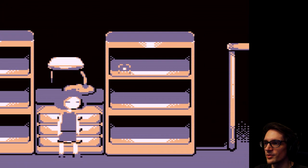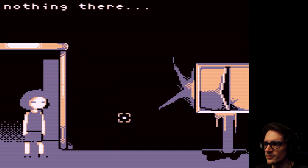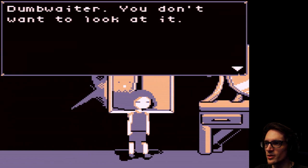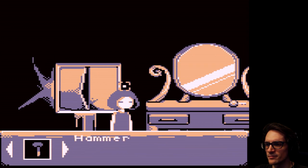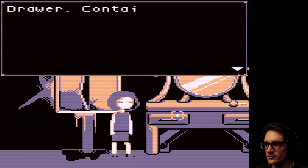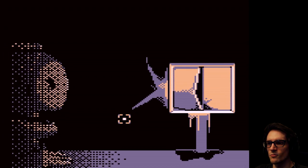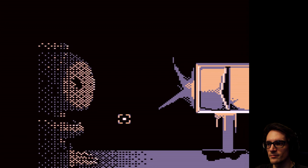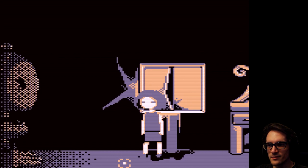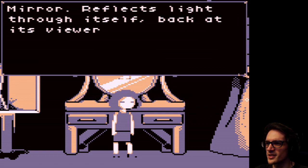A plastic desk lamp. You're very curious. Well, this is suspicious-looking. A dumbwaiter? You don't want to look at it. You can't hammer it? Alright. Contains makeup and hair ties? The mirror reflects light through itself back at its viewer.